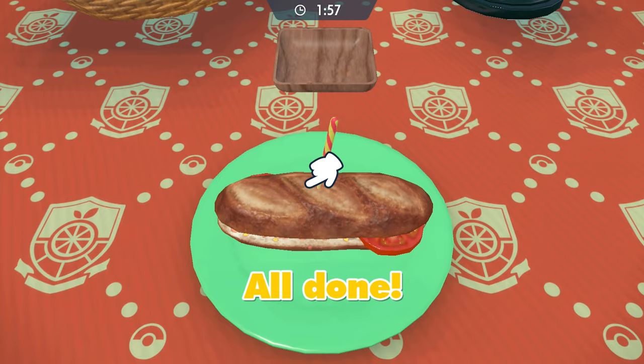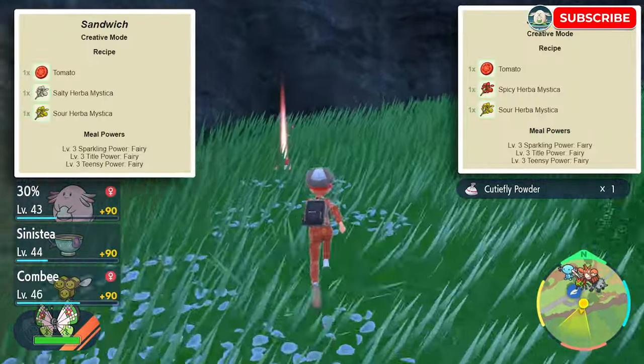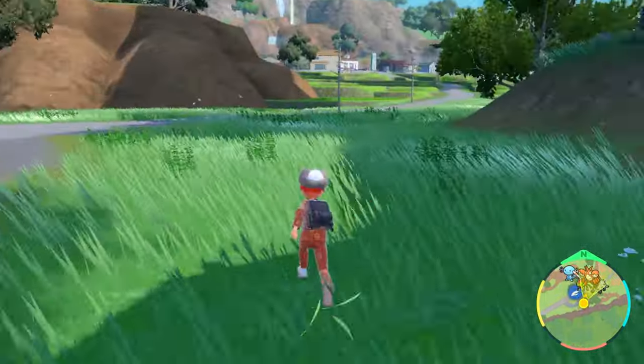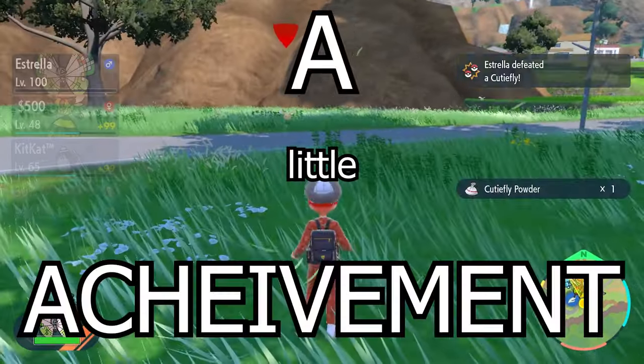They do say you'll catch more flies with tomatoes than with vinegar. If you really want to challenge yourself on this one, trying for a shiny teensy Cutiefly would not only strain your eyes a tad more, but also result in one of the smallest shiny Pokémon of all time, which you might be able to add on as a little achievement.